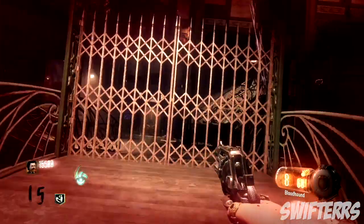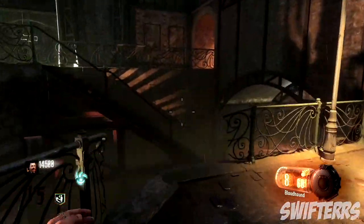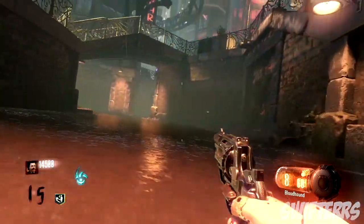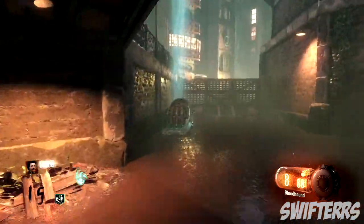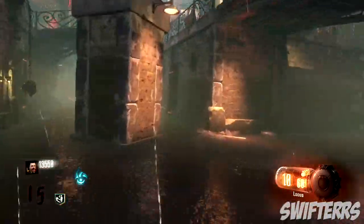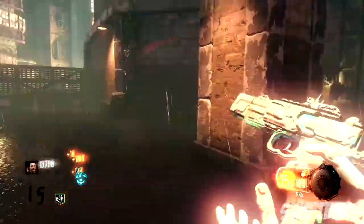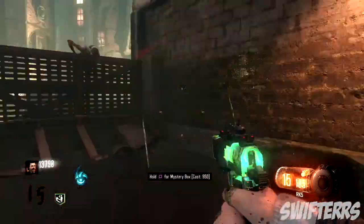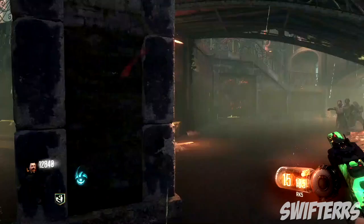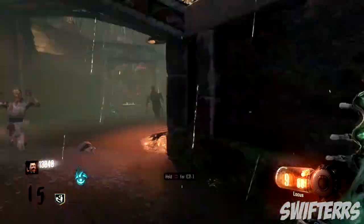Coming in at the number 2 spot, we have Shadows of Evil. This was the first ever Black Ops 3 Zombies map that we received, aside from The Giant, and it was teased to us 2 years ago — the first teaser was brought to us in July of 2015. It's super cool to look back and see where Black Ops 3 Zombies started and where it currently is. I actually went back and completed the Shadows of Evil easter egg not too long ago, and it made me realize how fun this map actually is.